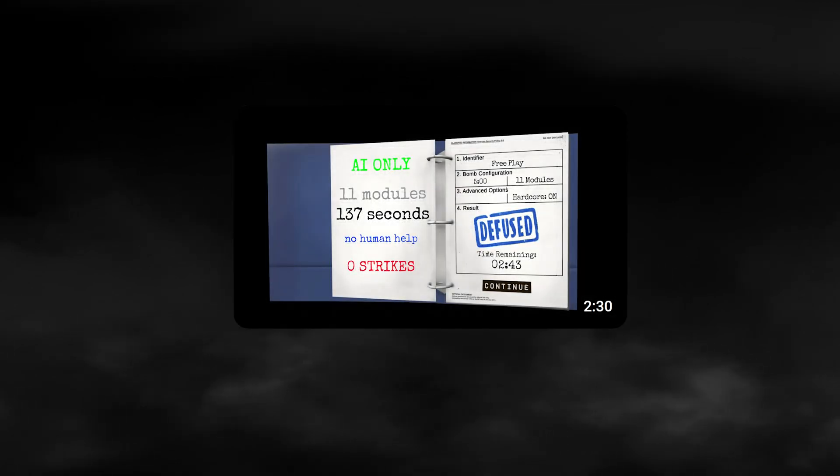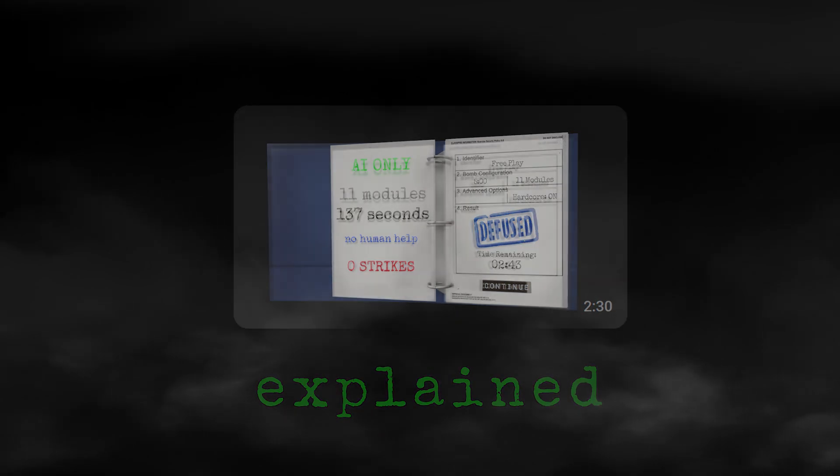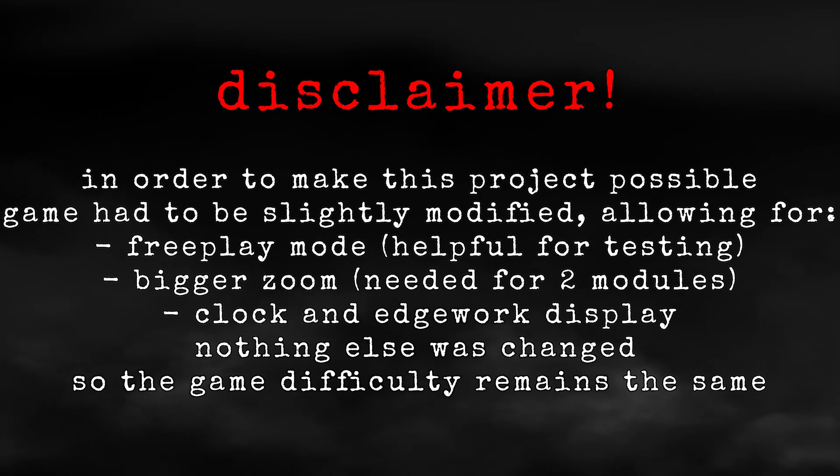In today's video, I will explain how I created AI that solves every vanilla bomb in Keep Talking and Nobody Explodes. Before we continue, I need to put a disclaimer that my AI plays on a modded version of the game, which allows me to zoom much closer than I usually would be able to, and also shows the edgework on top of the bomb.